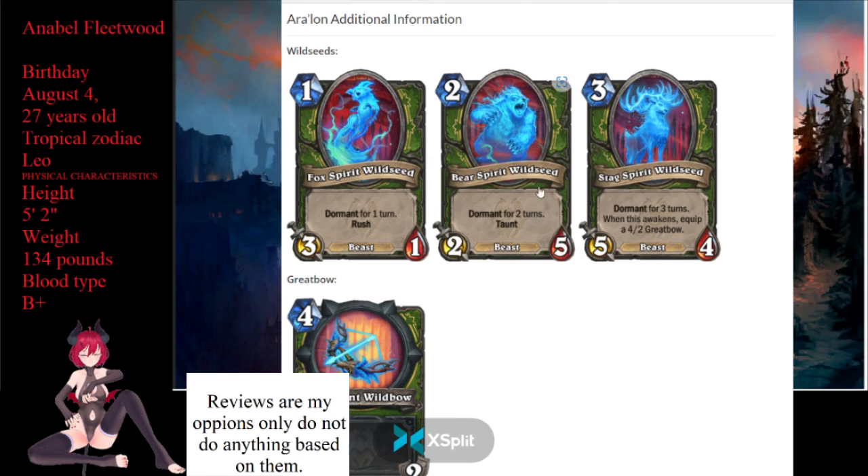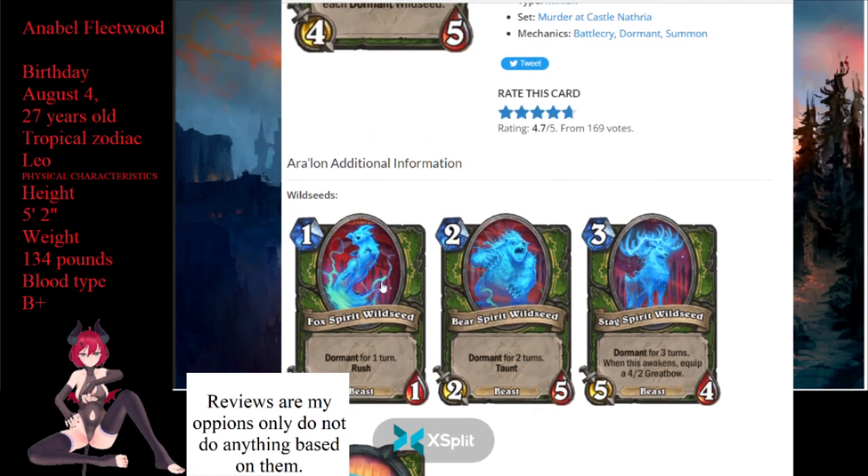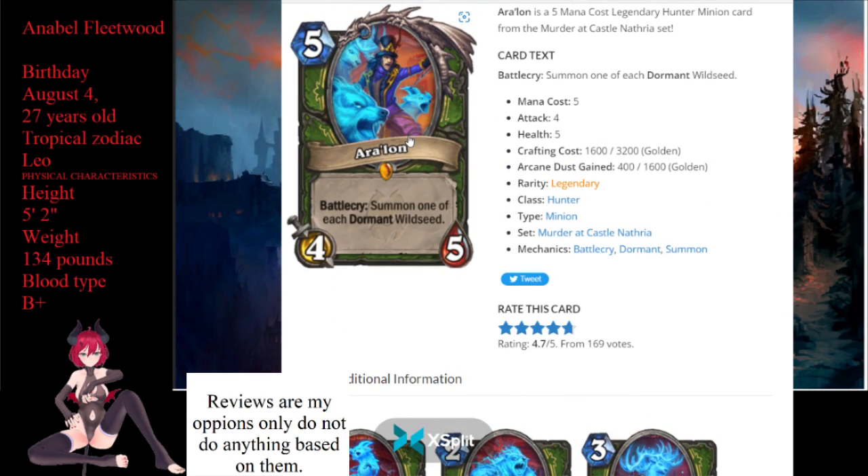You're going to be happy if you get the three-slot first. They have three minions come up turn after turn — one, then two, then three. And it's a 5-mana 4/5 — that, by itself, would just be decently good stats, but then you're getting all these step bombs on top of it.